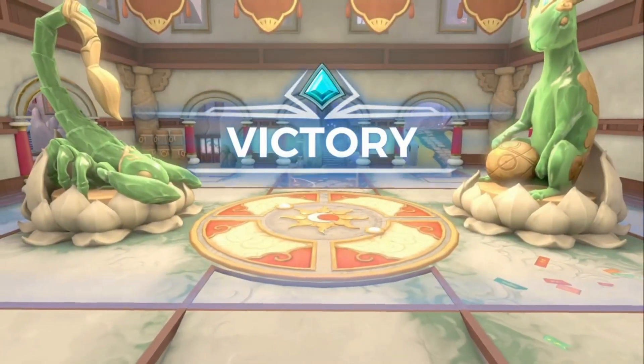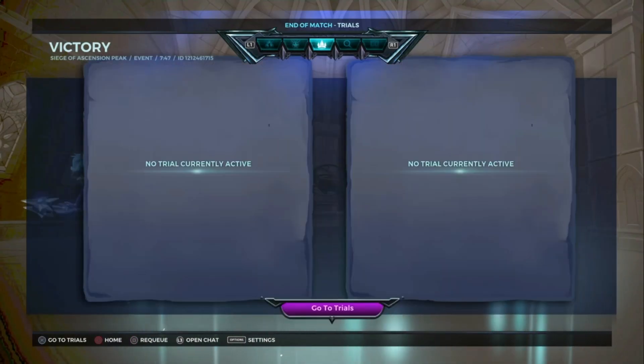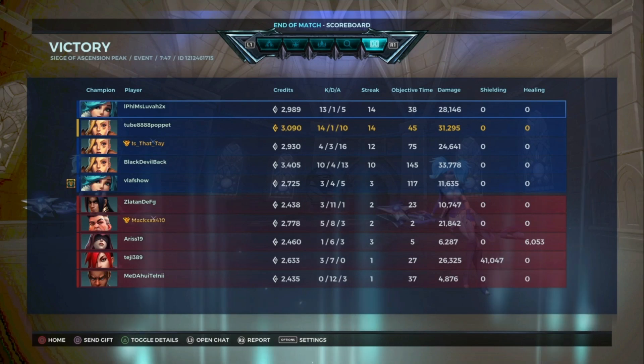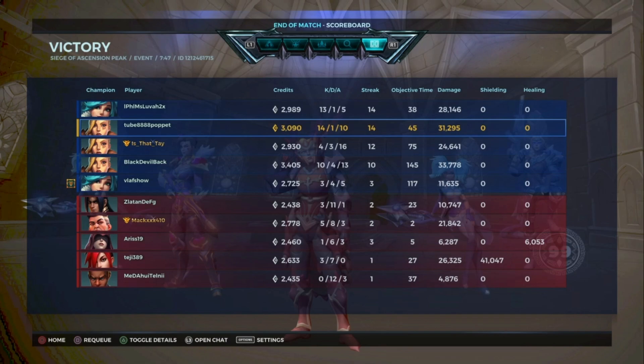Let's take a look at the stats — I don't think I've killed overly crazy, but we'll take a look anyway. And what everyone did: 14, 13 for one — what the Evie — 14 for one with me, 10 for four, three for four. Reasonable sort of stats.